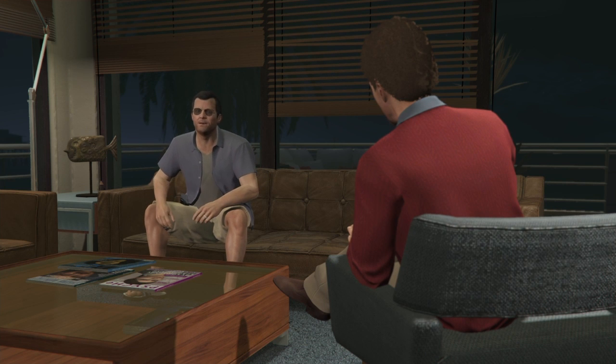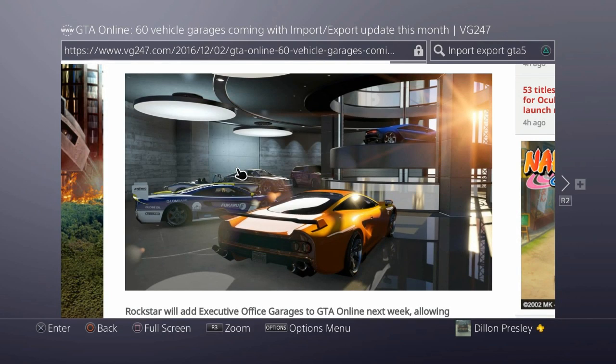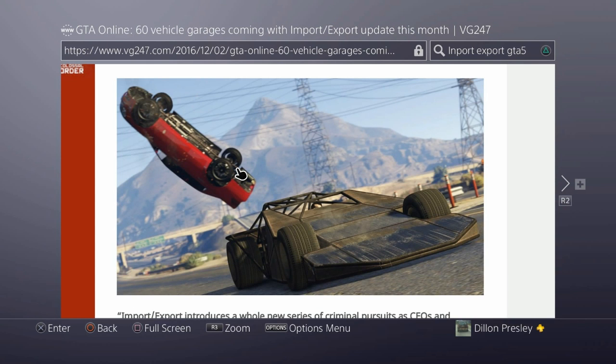I'm going to throw up some pictures here real quick of what I'm talking about, and as these pictures are going through, I'm going to be reading off a little list. There are two new cars — one is the Bentley SUV, and the new Tyrus, I think, is what that car is in blue. Exactly what they posted under the pictures: Rockstar will add executive offices to GTA Online next week, allowing players to store up to 60 vehicles.